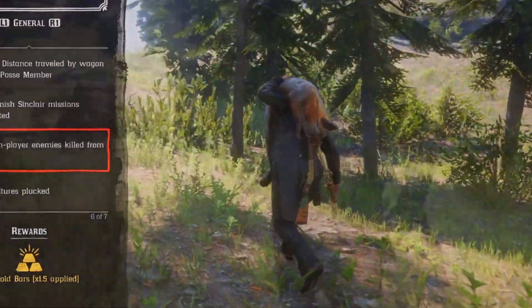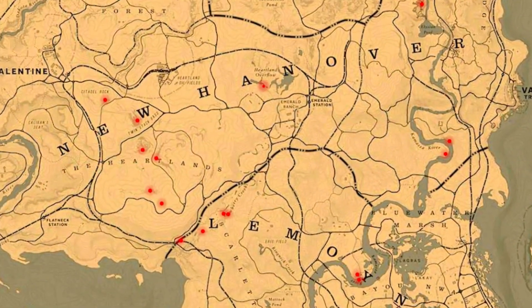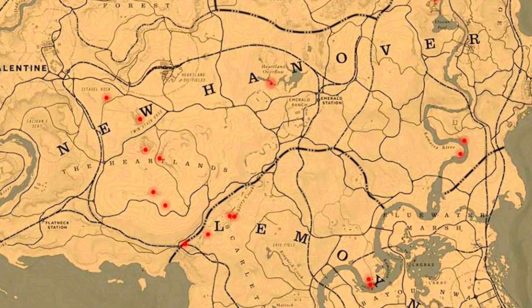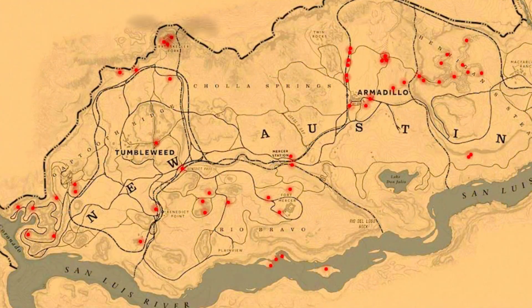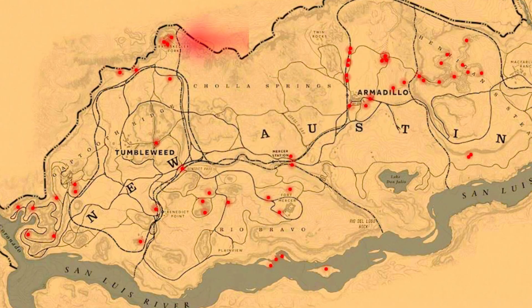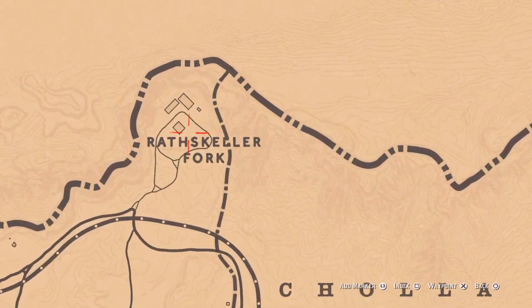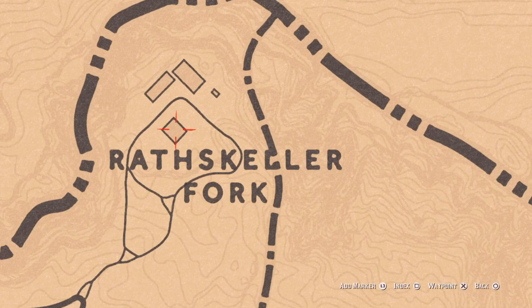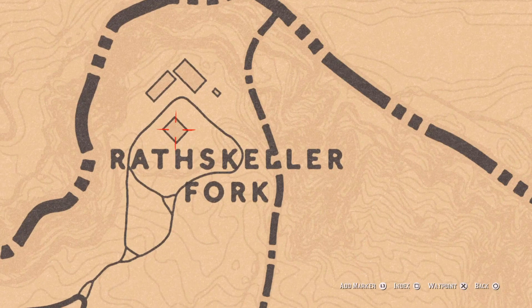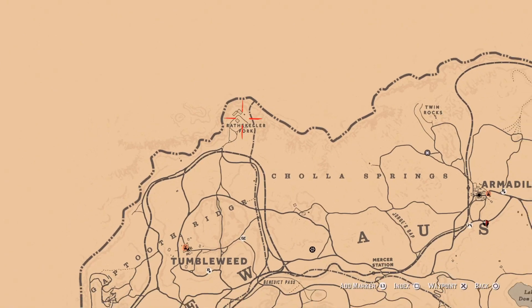Next: three vultures plucked. You can see the locations on screen where to find them. It should be daytime. My favorite location for vultures is Rathskeller Fork. First try Tumbleweed, then go north to this location — there are usually vultures on the roof, on the gate, and on another gate nearby, sometimes three at a time.